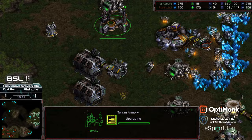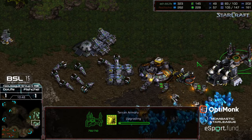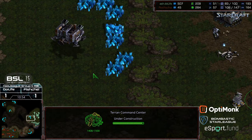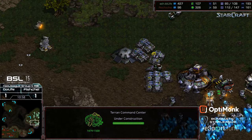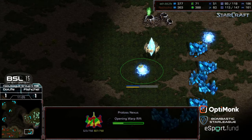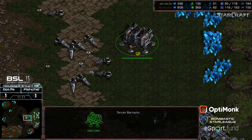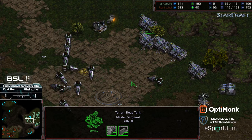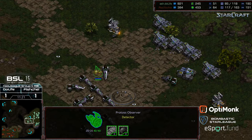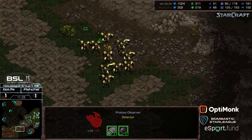Do Life drops a comsat, confirming the third base is online and operational. A second comsat checks the tech but isn't going to find the arbiter already in production. Fisheye's feeling great — he has the option to meander up and grab his fourth if he desires. Do Life gets plus one weapons online, immediately attacking on plus two weapons with a second armory hidden behind the natural. He's building that command center hoping Fisheye doesn't get aggressive and deny him the third, since he doesn't have much of an attack force — roughly six siege tanks — to stop dragoons from pushing up.